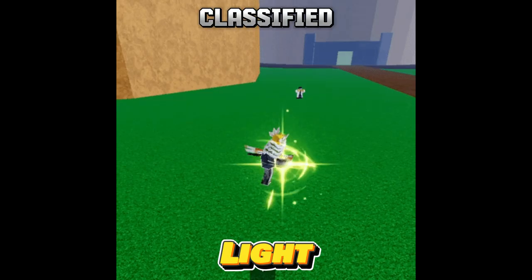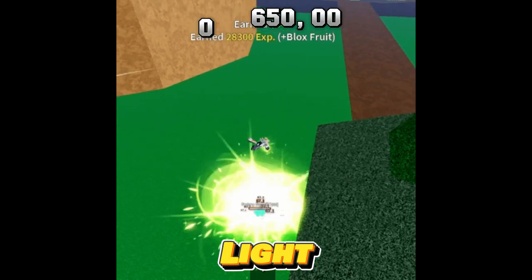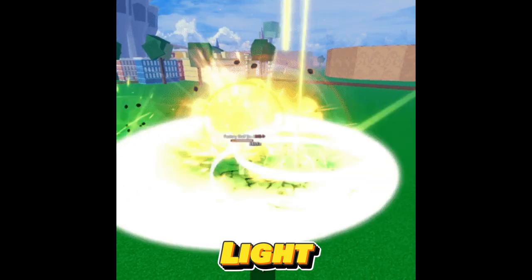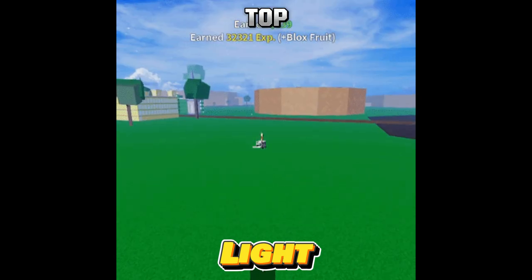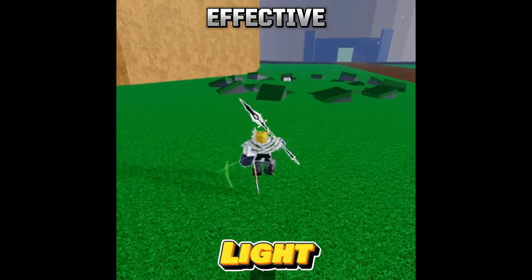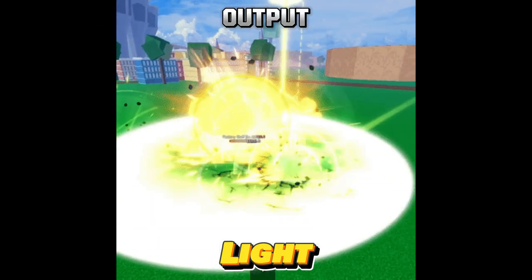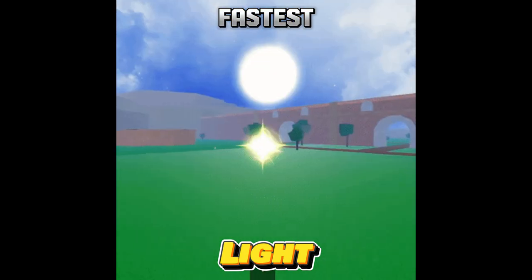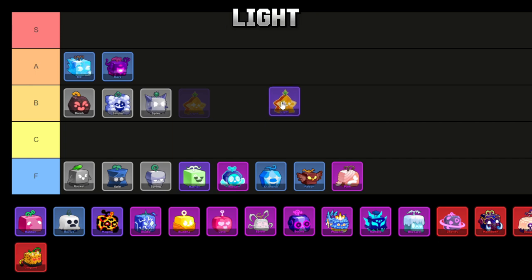The Light Fruit, classified as a rare elemental type Blox Fruit, is obtainable at a price of 650,000 money or 1,100 Robux from the Blox Fruit dealer. Renowned for its versatility, the Light Fruit stands out as one of the top choices whether awakened or not. Its diverse set of abilities enables effective AOE attacks, respectable damage output, reasonable mastery requirements, reliable M1s, and boasting the fastest flight capability in the game. As a result, I'm placing Light Fruit in the S tier.